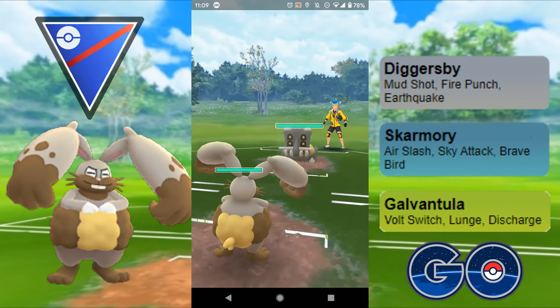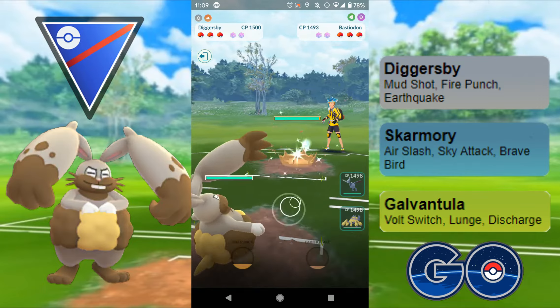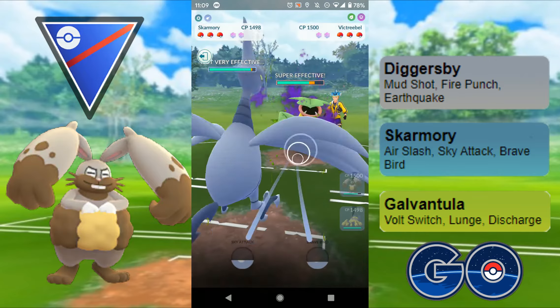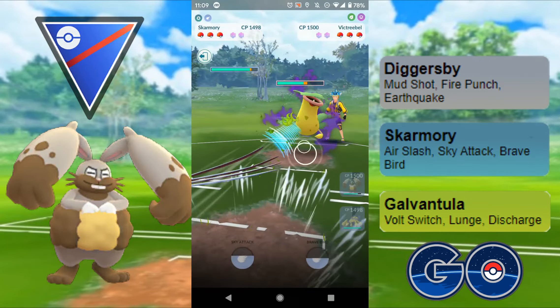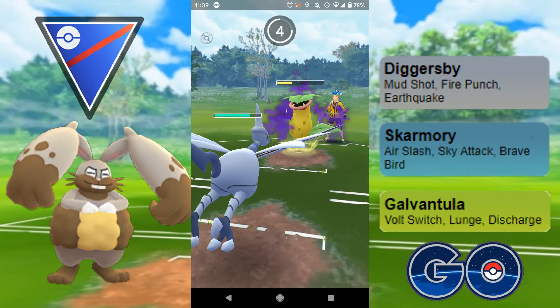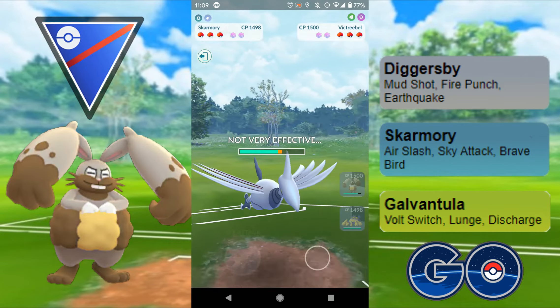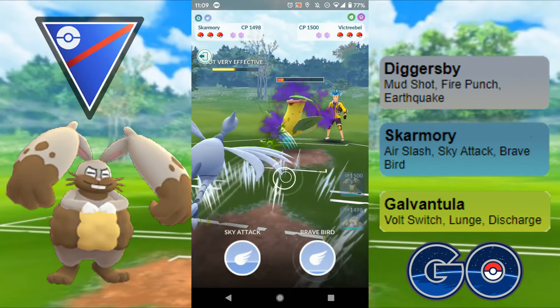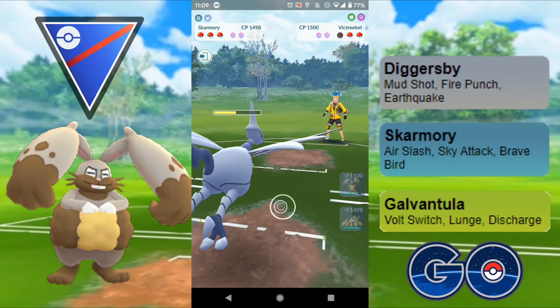Bastiodon on the lead for this one — much better for me. They switch into Shadow Victreebel, so I'm half expecting this team to be a Grasshole squad. I'm going to come out with my Skarmory to match that. I'll let the Leaf Blade go — it does absolutely no damage — and then I can completely farm this down and store up a whole bunch of energy. The only problem is I know Bastiodon is going to come out next.